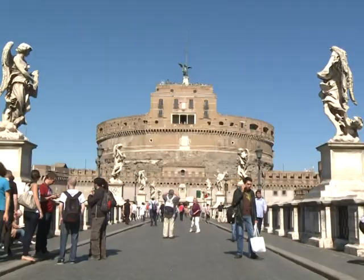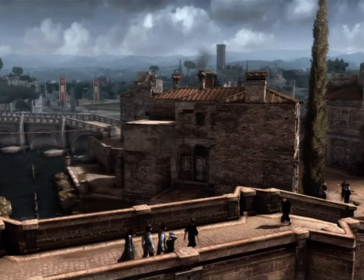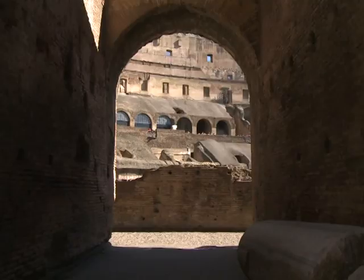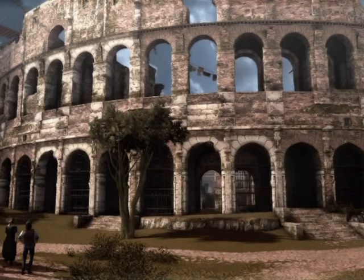The Colosseum, the Pantheon, or Castel Sant'Angelo are key elements structuring the game. Unfortunately for Renaissance fans, history sometimes had to be tweaked to fit the game's demands. For technical purposes, the Colosseum had to be shrunk and its shape made round instead of oval.